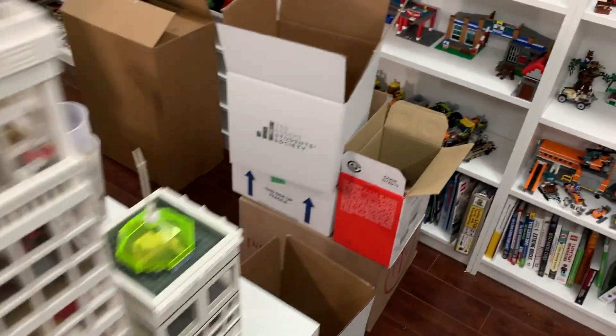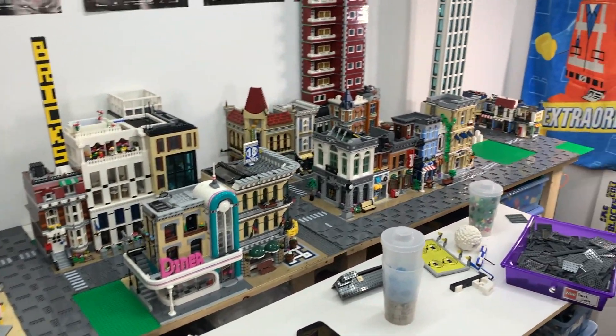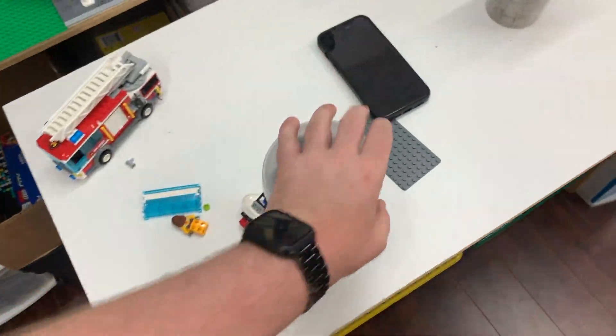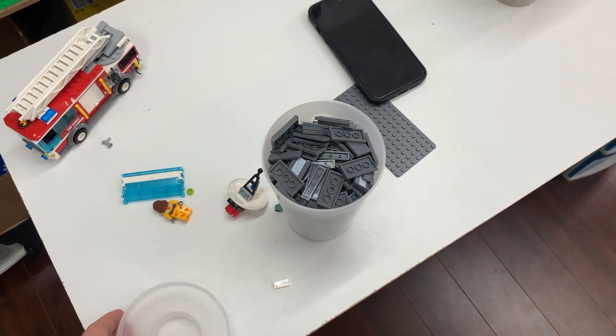That's when I will continue to empty some of these boxes. As you can see, a lot of them are empty now, which is good to go. And once I do that, I'll be able to start building the city and start staging it. So I'm going to grab this pick-a-brick cup here and get ready to go to work.